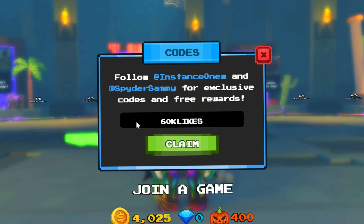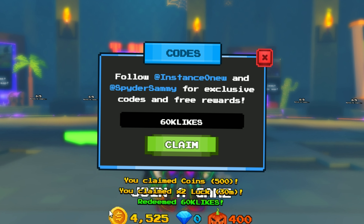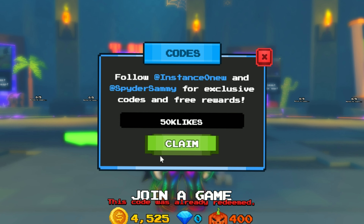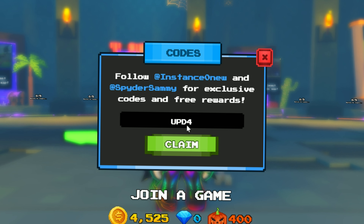The third code is '60k likes' and this gives you 500 coins and a 2x luck boost for 30 minutes. The fourth code is '50k likes' and this gives you 100 halloween coins and one free spin.